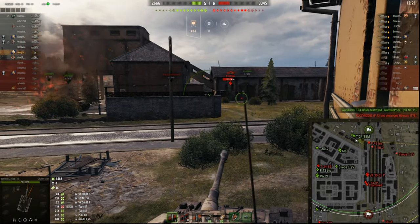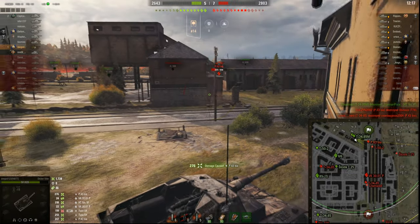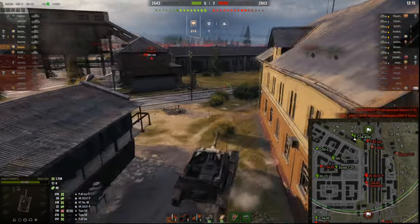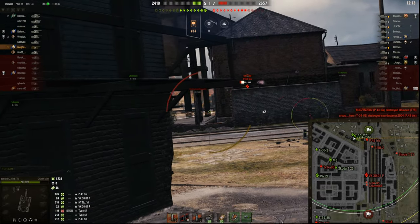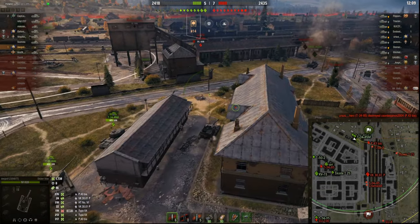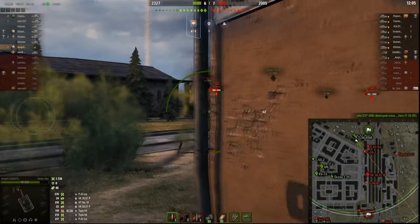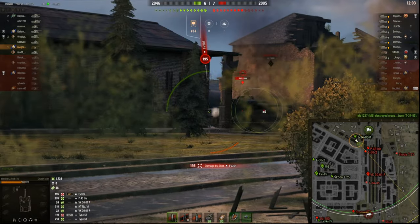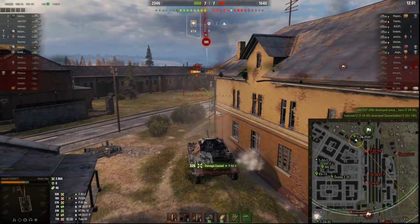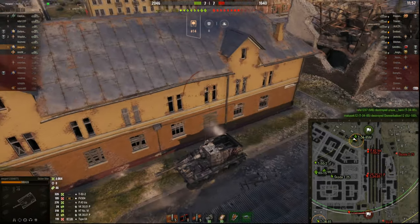I'm already at almost 1,500 damage, and for a tier 6 that's pretty good. Just look at my health points — 610. Even if someone does double that damage to me, you're twice as good as other players — that's how I'm thinking. Another hit, bam — a T52 hit me, but I'm at 2,000 damage now. That's very good.